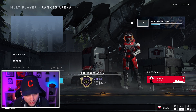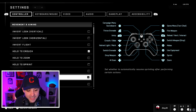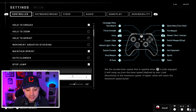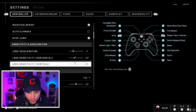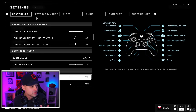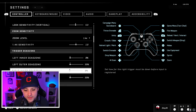Let's go through them. Starting with the basics: hold the crouch is on maintain, sprint step jump — I like those a lot. For look acceleration, I'm at 2 — a lot slower than what I used to have, but I need to get my shot steadier. Once I get my shot back I'll probably bump this up. I'm at 2, 4, 5 and it feels really good. I'm using a Scuff controller, just so you guys know.